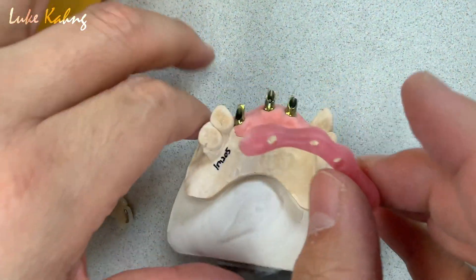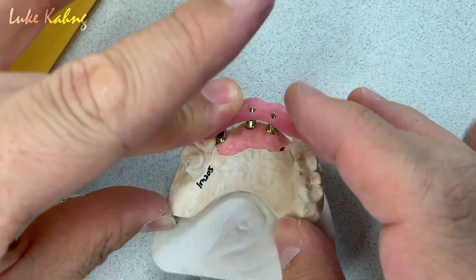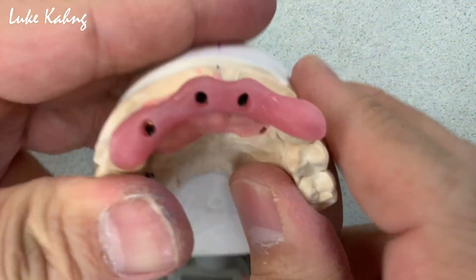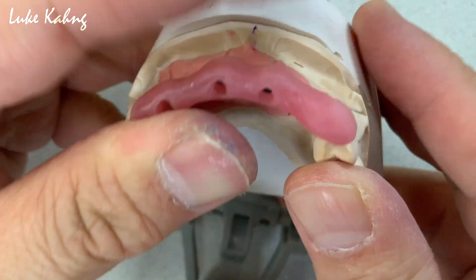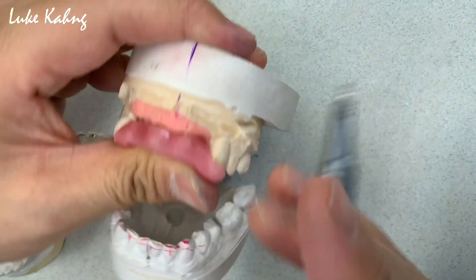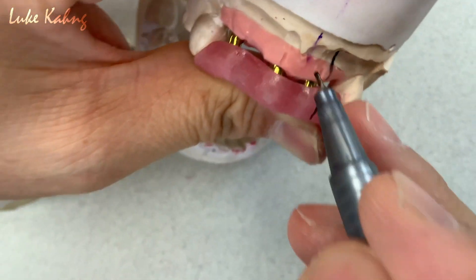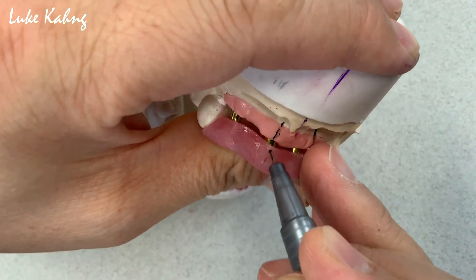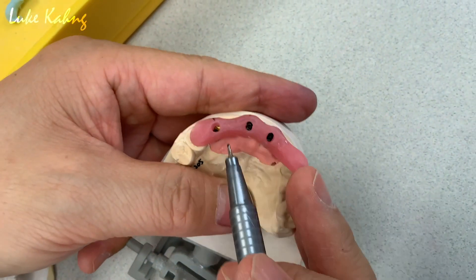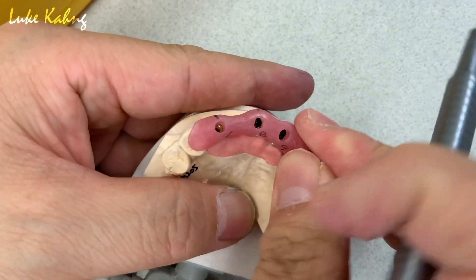And then also we give them the verification jig just before the doctor puts it into the bridge — just to make sure everything fits fine. This is called a verification jig. Usually we put a black mark on the facial so doctors know which side goes to black. This is the indentation — same thing. All right, so they know this is number 6, 8, and 9. So this is good.